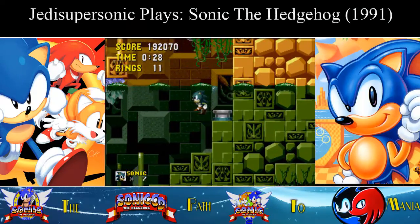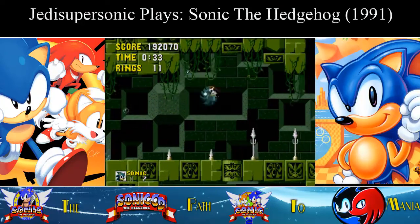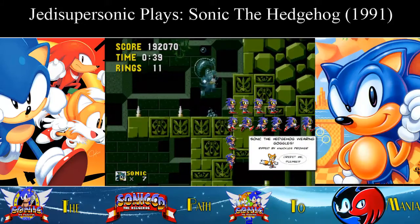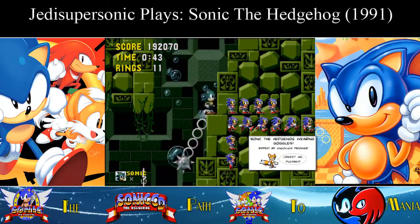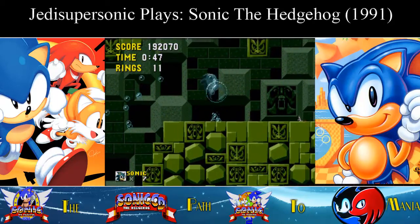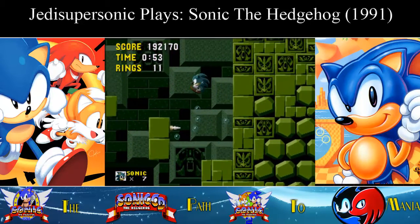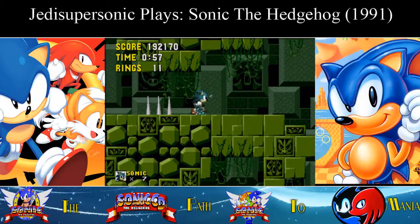There was also supposed to be a Water Goggles power-up that was dummied out — it gave Sonic actual little Water Goggles. I might show a picture on screen. It's kind of like how in Mario 3, Miyamoto wanted a Centaur power-up among all the other power-ups, and it got canned. But yeah, that spear placement — and also Labyrinth Zone being second, ugh.